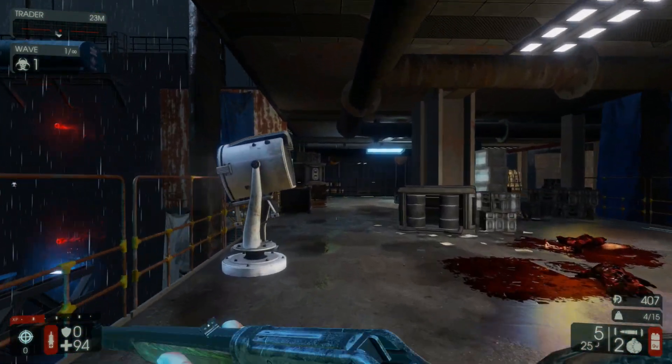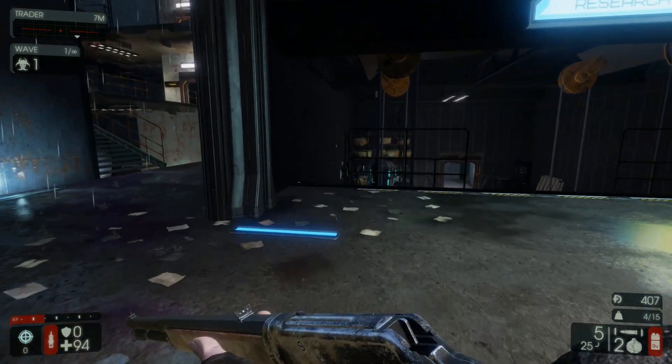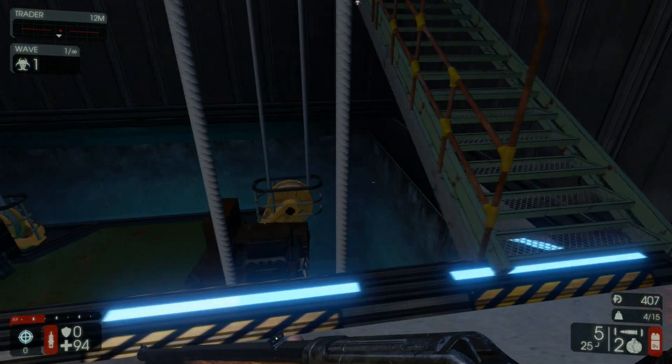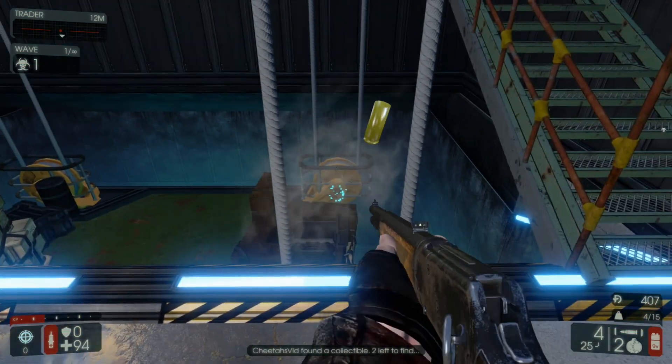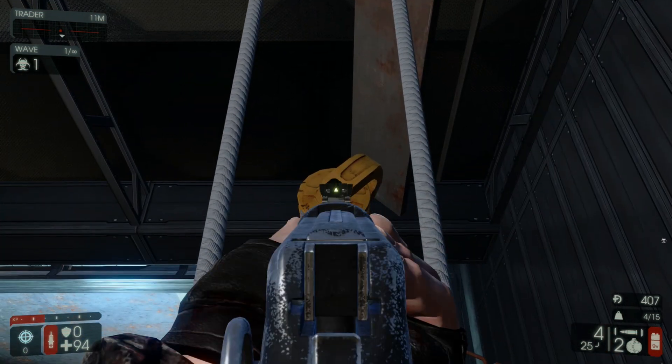From there you can turn around and make your way under this little area with the two signs, and we're going to make our way to the elevator shaft just in front of us. Hug the left side and head down the staircase, then turn around and look towards the bottom right side of the elevator — you'll see the next collectible right there. Then look directly above you on the ceiling, and there's another one just above that.